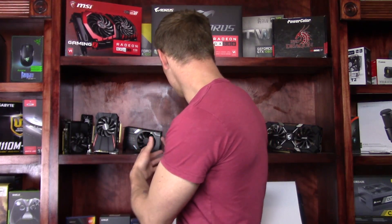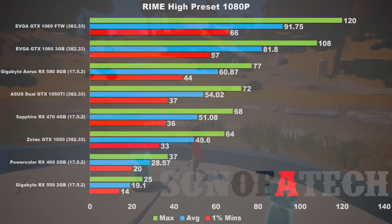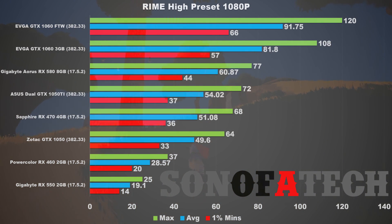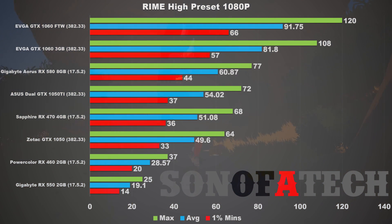So let's get down to the nitty-gritty of the benchmark performance results. Starting from the least performing card: the Gigabyte RX 550 2GB, which admittedly is mainly not for games like this — it's more for League of Legends or CSGO at higher frame rates. In Rime it got a minimum of 14, an average of 19.1, and a max of 25. The PowerColor RX 460 2GB beats it out a little with a min of 20, an average of 28.57, and a max of 37.